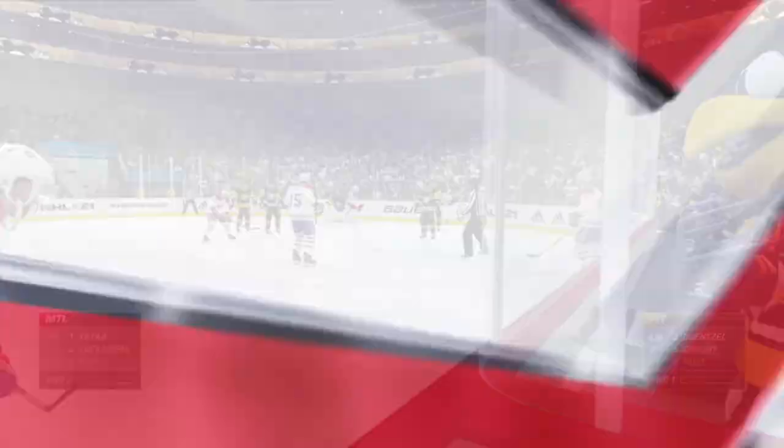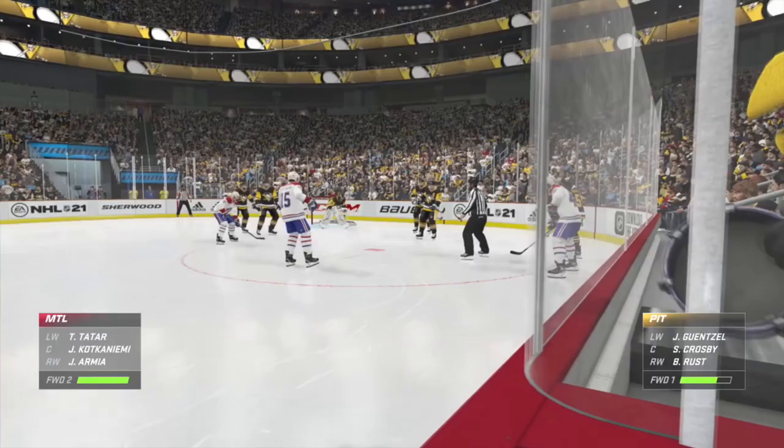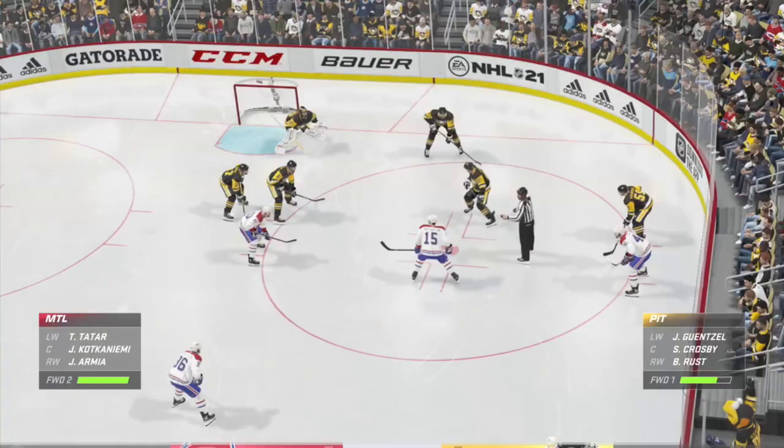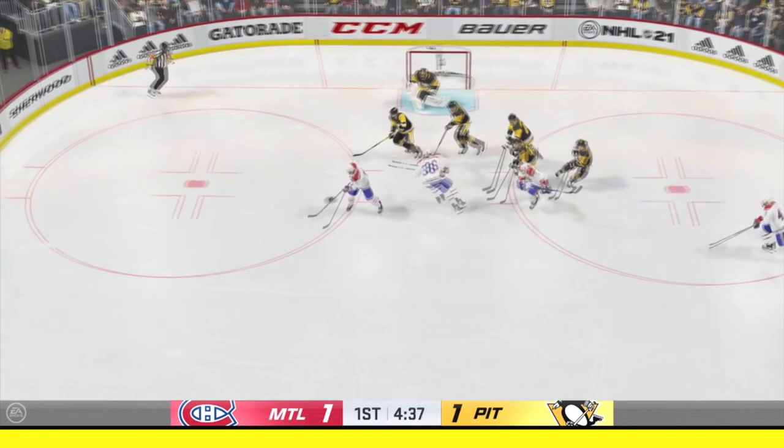Shielding opens up passing opportunities that might not otherwise be there. You can shoot it around the boards, make a quick pass, or keep the opposition guessing — because you could pass but also very easily fire a wrist shot. I normally start my wrist shots from that shielded position and it helps me aim.